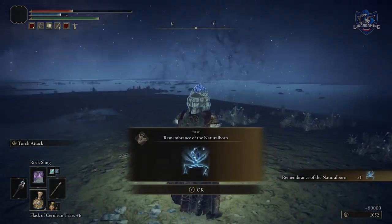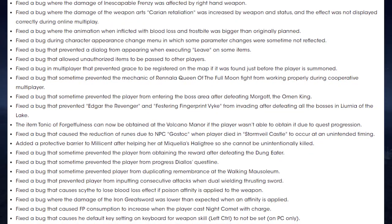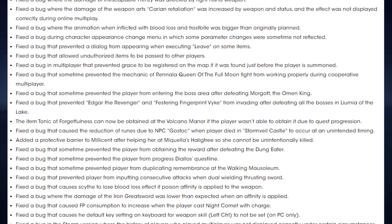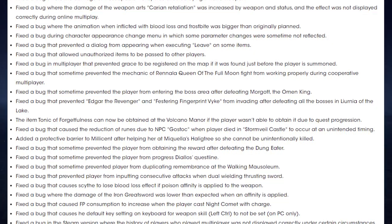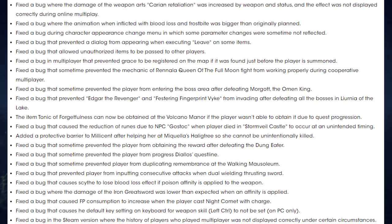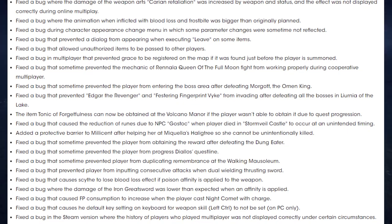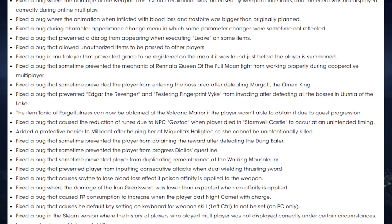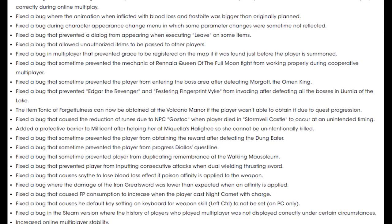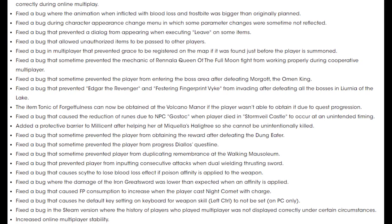Now let's move on to bug fixes. Fixed a bug where the damage of Inescapable Frenzy was affected by right-hand weapons. A bug where the damage of weapon arc carrying retaliation was increased by weapon and status, and the effect was not displayed correctly during online multiplayer. A fix where the animation when inflicted with bloodloss and frostbite was bigger than originally planned. A fix during the character appearance change menu where some parameter changes were sometimes not reflected. Fixed a bug that prevented dialogue from appearing when executing Leave on some items. A bug that allowed unauthorised items to be passed to other players. Fixed a bug in multiplayer that prevented Grace from being registered on the map if it was found just before the player is summoned.